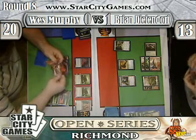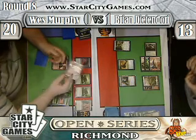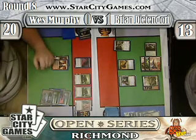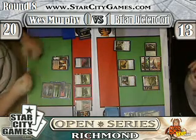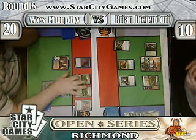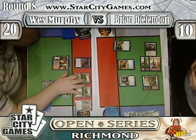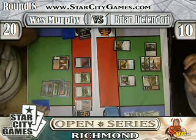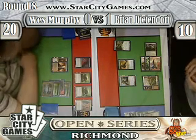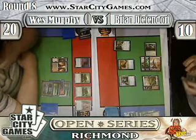Lightning Bolt off the Cascade from Bloodbraid Elf. He's trying to figure out what he could target - just hit face, target your face. In a position right now where his opponent Wes is holding up Terminate mana, it makes sense maybe not to activate Knight of the Reliquary that turn. But last turn, when he was tapped out, I think he just made a mistake and forgot.